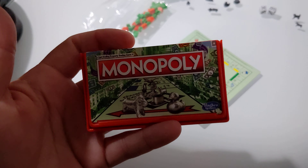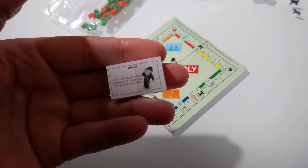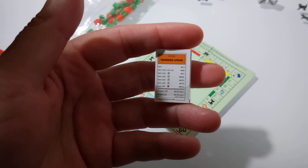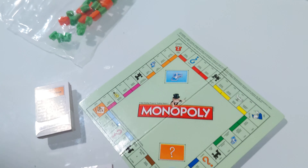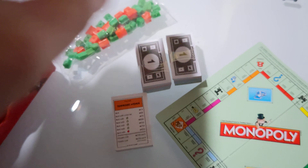I just wanted to show this to you guys really quick because it's so cute. So here we got the chance cards and the community chest. We got the deeds to the properties. We got the Monopoly board itself. We got the hotels and the houses in here. We got the money.